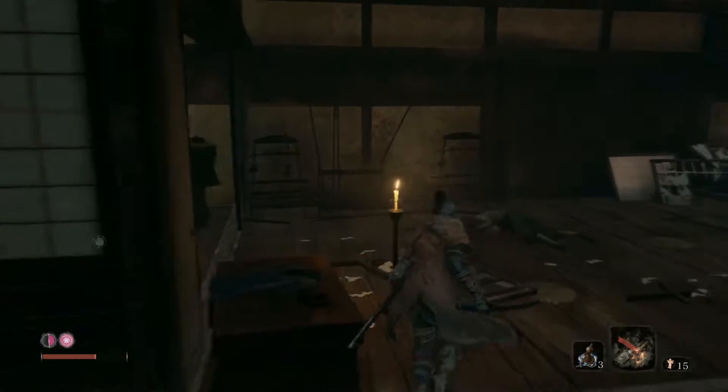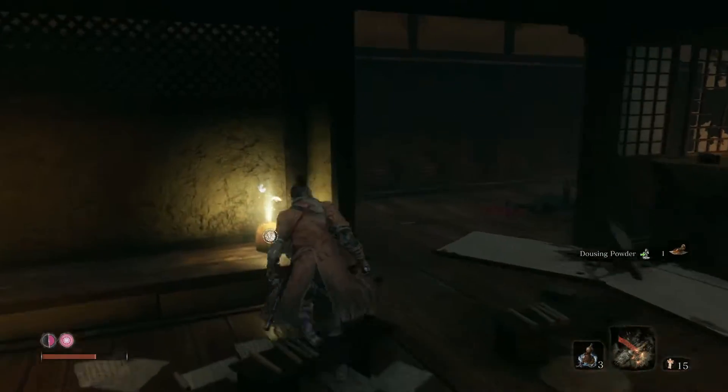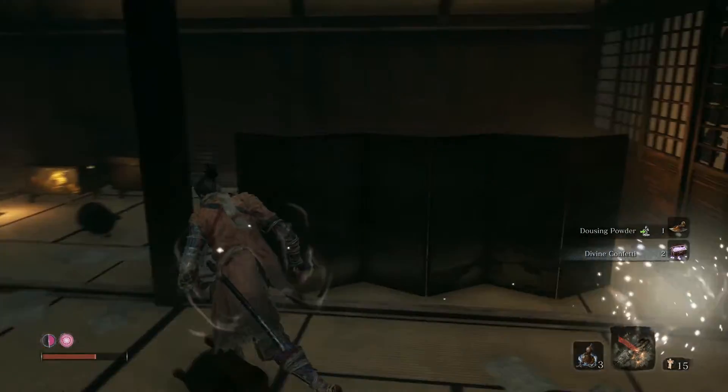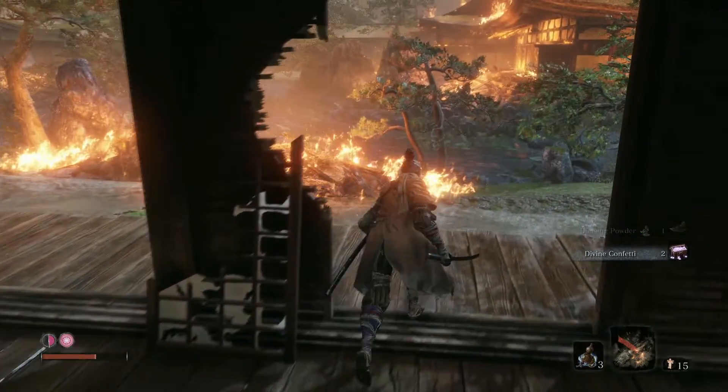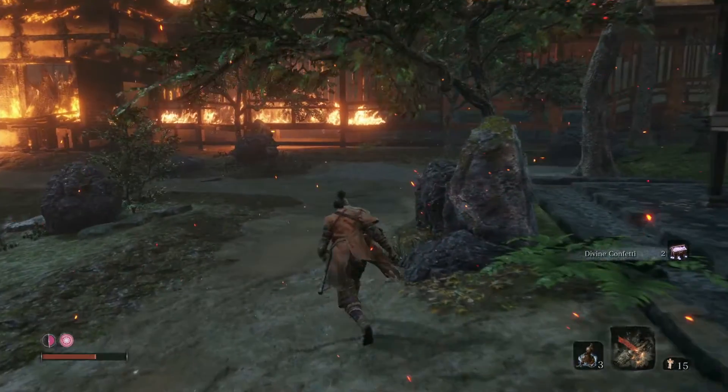I recommend killing most of these enemies because the mini boss is very close by. If you take too long on the mini boss, the nearby enemies can interfere. Focus on the bow-and-arrow guys first — they're incredibly annoying when you're trying to fight the axe mini boss who already has high poise, and getting hit by arrows from behind just makes things much worse. In this big building there are only two items and possibly no extra enemies.